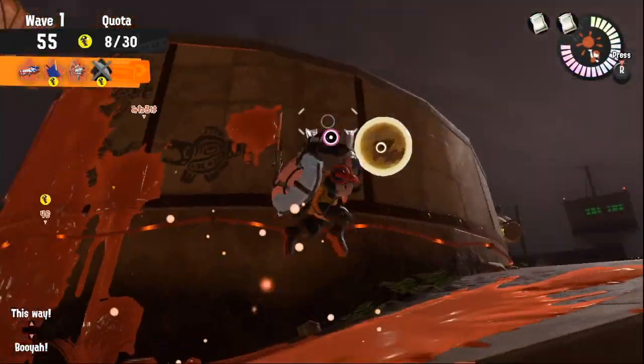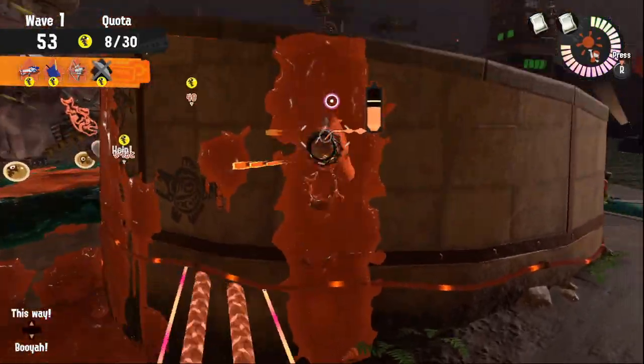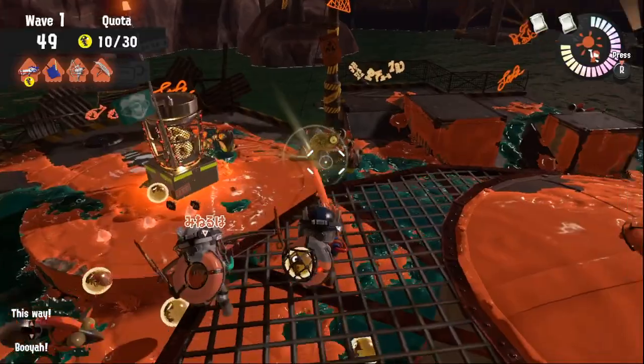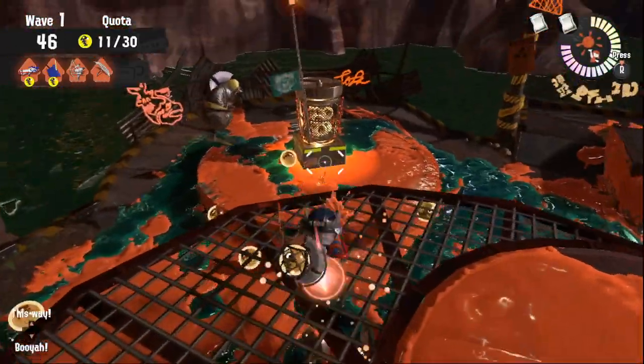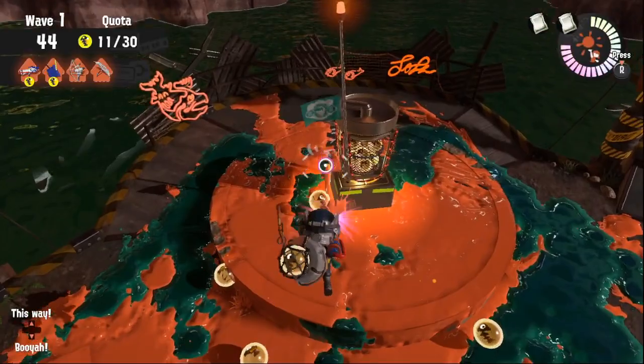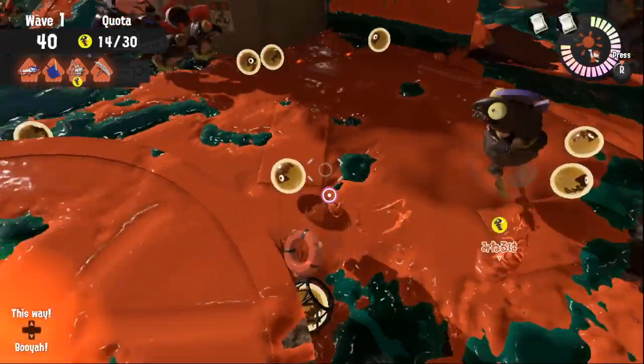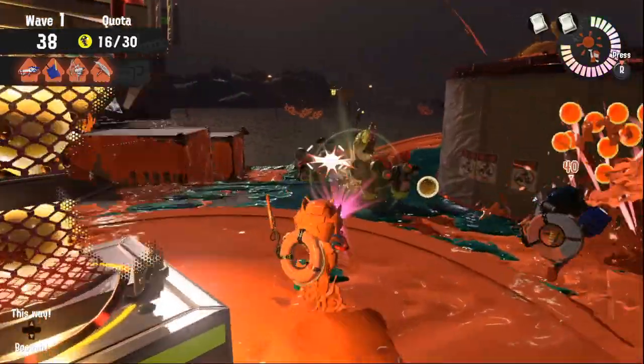Special usage is a must do. Even if you manage to survive, you might not get enough eggs. Good specials for glowflies are for sure the wavebreaker, ink strike, and booyah bomb. If you have the inkjet and glowflies on you, hover next to the basket. The rush will follow you and you might be able to get some close basket eggs.